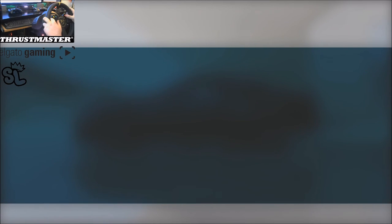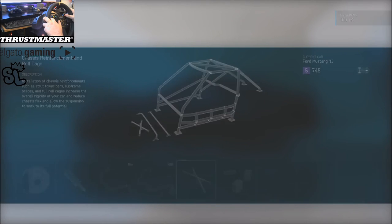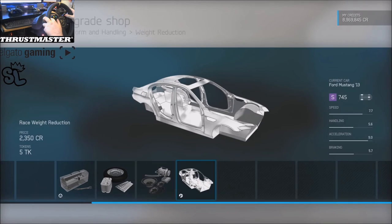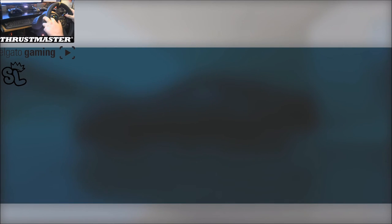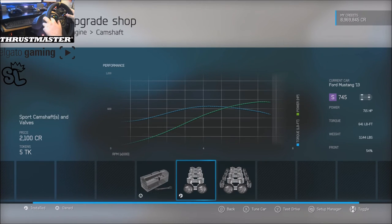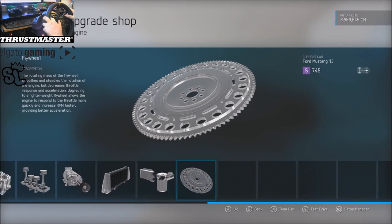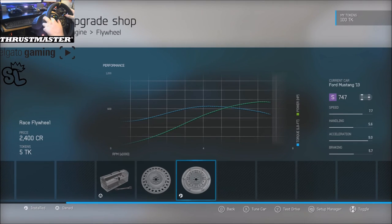Drivetrain, that's all race, don't need to show you that. So we got race brakes, suspension - literally all race. It brought us down to 3,144 pounds, and for the engine upgrades, all I did was sport cams. So we got a whopping 715 horsepower, 641 foot pounds of torque.